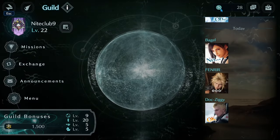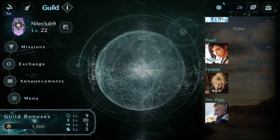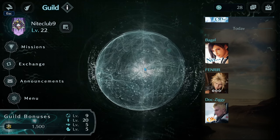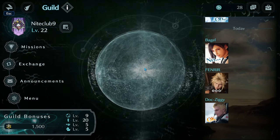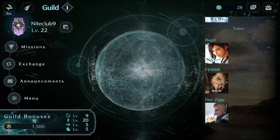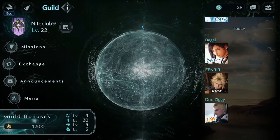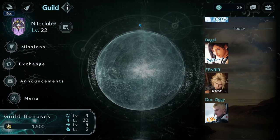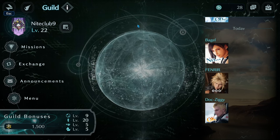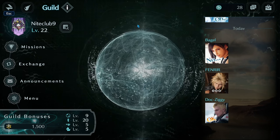There are guild rankings coming out as of tomorrow — the 24th into the 25th, depending on your region — and that will let us get extra coins. We don't know exactly how many more, but seeing the cost of certain weapons increasing as they over-boost, I do think it will be a substantial amount.